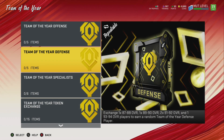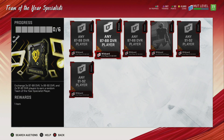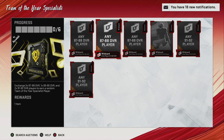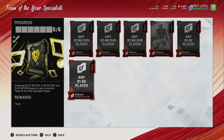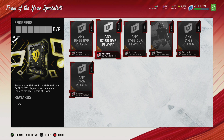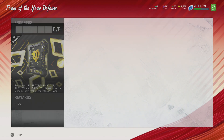The same concept applies to defense — it's the same structure for offense and defense. For specialists, it's a similar type set, except you don't have the 93 to 94 overall tier, and I think you have two more of the 87 to 88 slots. Not too bad.